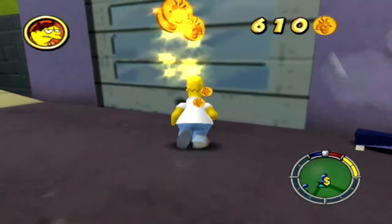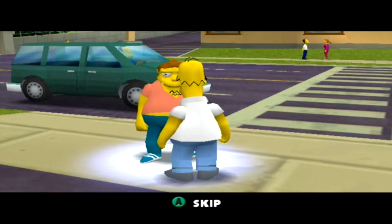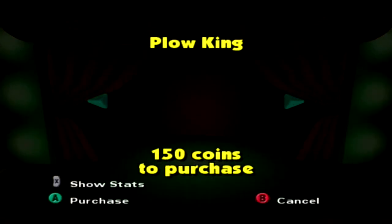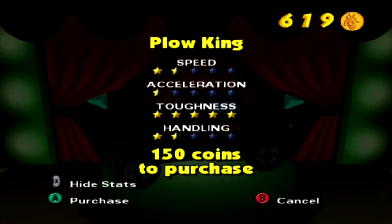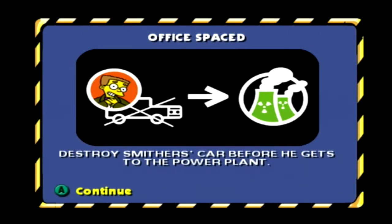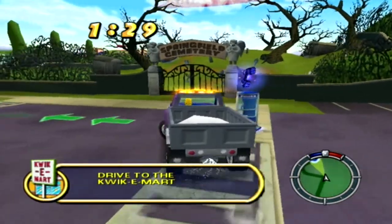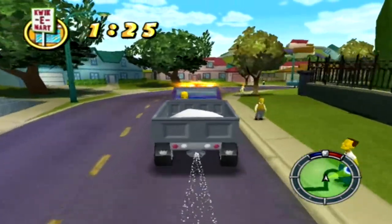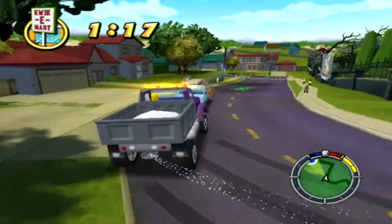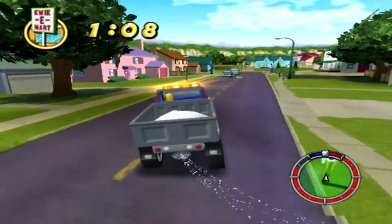We're heading over to the gas station — I'm gonna destroy this to get a little bit of money first — and we're actually gonna finally be using another car. Here's Barney. 'Barney, can I borrow the Plow King?' 'Take what you want, sexy leprechaun!' I think he might be a little drunk. Speed is garbage, acceleration is even worse, toughness is great, and handling is garbage. Let's buy this — this is of course the Plow King from the Plow King episode. Destroy Smithers' car before he gets to the power plant!